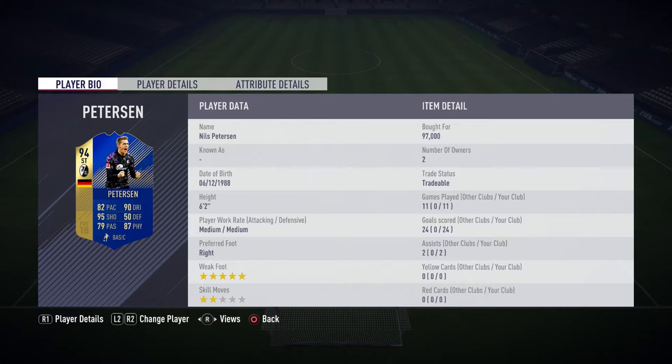The Team of the Season Bundesliga was out last Friday. It's going to be a double trouble — the two cheapest Bundesliga teams, two really cheap strikers that are very useful. Here we've got Nils Peterson of Freiburg.